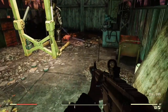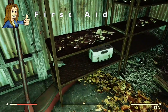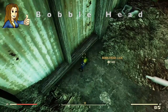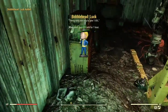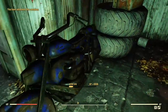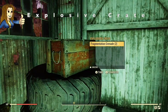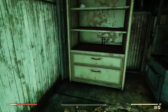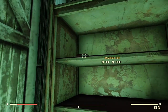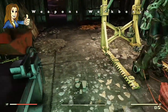Inside this shed we've got a first aid box, and we have a bobble head that's fallen from the shelf. There's a tool chest, some random junk items — I love those motorbikes — and an explosive crate. And there's a cabinet in here too.